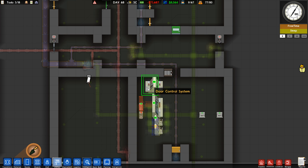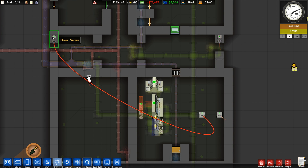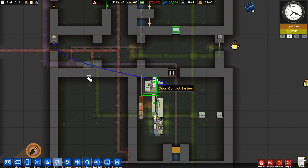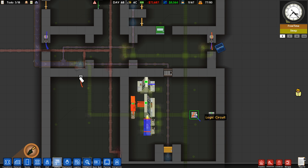Go into connections. Connect each of the logic circuits to one of the doors so it outputs to each of those. Then connect the door servo to the opposite logic circuit. Then connect up the doors regularly.